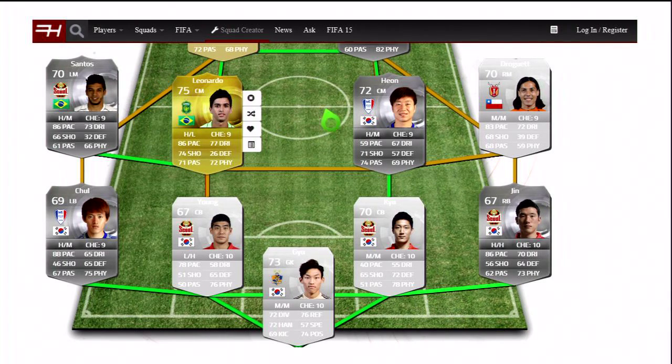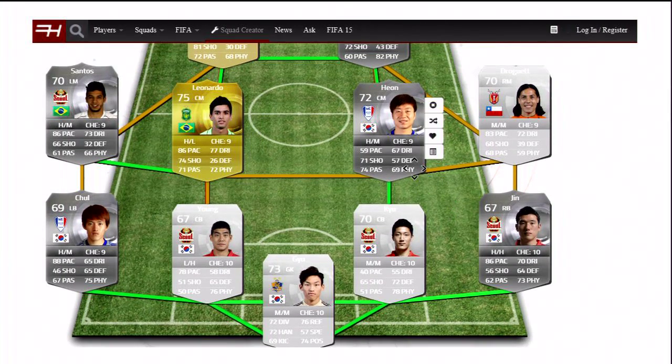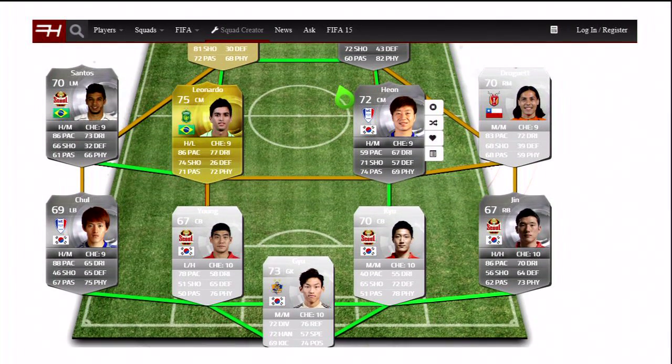At the other centre mid spot we're going to go with Hion, who is playing for Suwon Blue Wings as well. Nothing that special to say about him, really. Then on the right mid we're going to go with Jorog Uet, who is Chilean — he's a non-rare on the right mid. He's got 83 pace, 72 dribbling, and he's playing for Jeju United. Never heard of him before but yeah, he's playing for them.